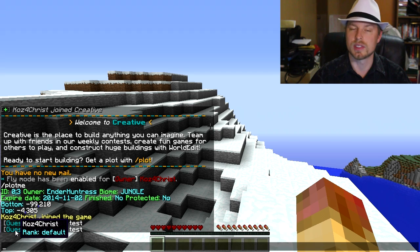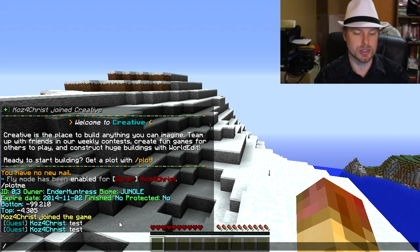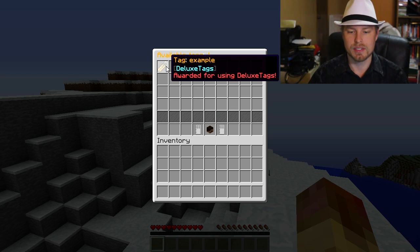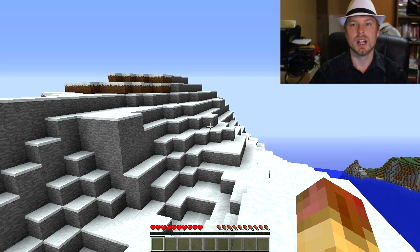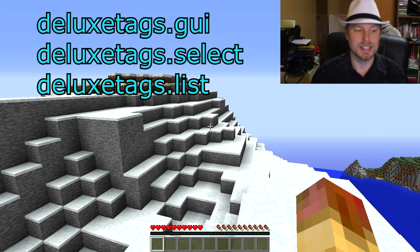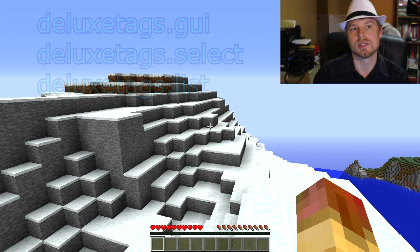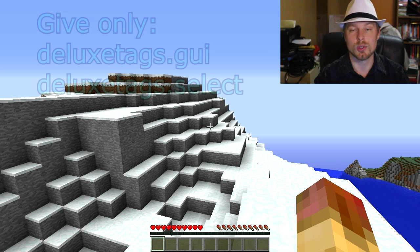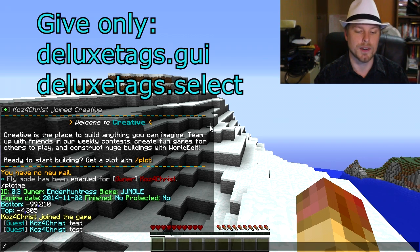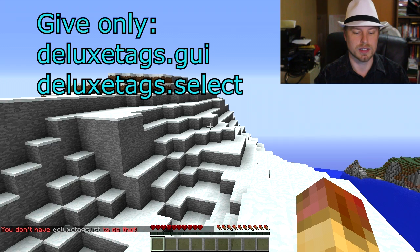If we do /tags we can pull up our tag list. Before you get into this, you need to talk about permission nodes. You need to give players at least deluxetags.gui to open the GUI, and you need to give them deluxetags.select and deluxetags.list if you want them to see their tag. If you want to force them to always use the GUI, just don't give them those permissions.